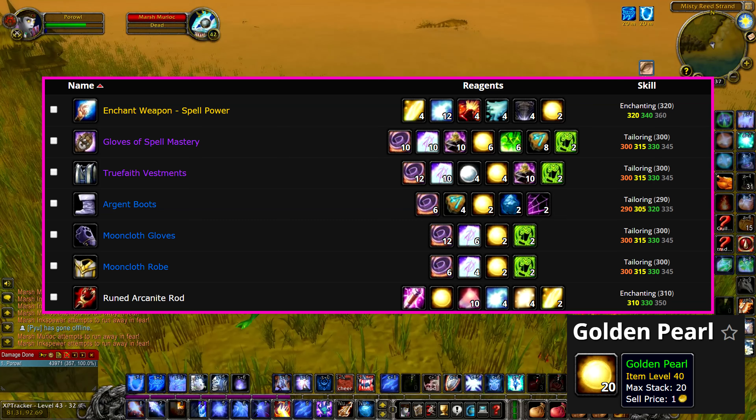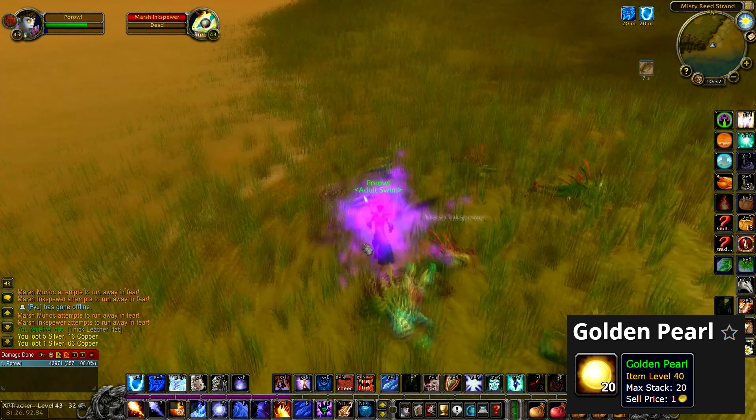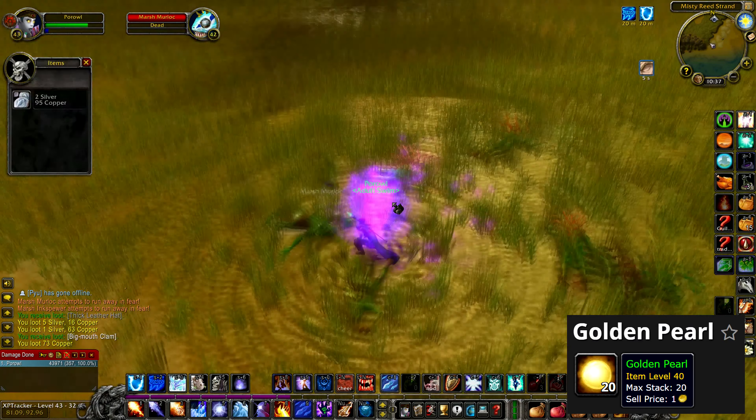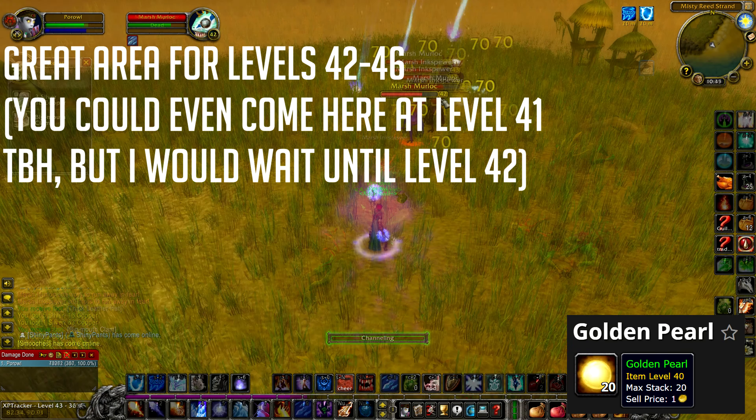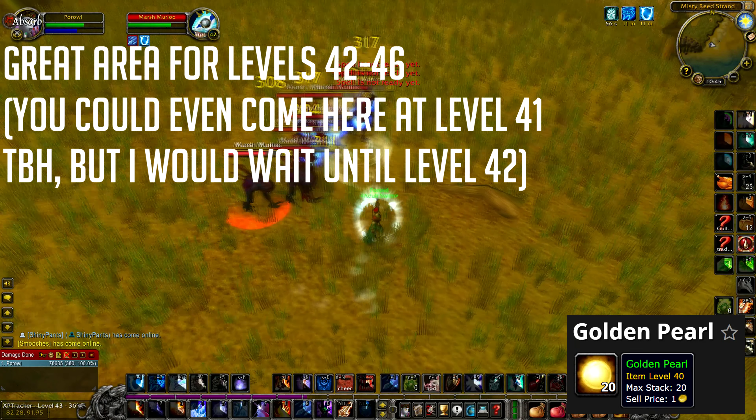Golden Pearls are used to craft various items, and Big Mouth Clams are the only way to get Golden Pearls, making this a very valuable AoE farming spot for mages. You can start farming this place at level 42 due to the level of some of the Murlocs, and stay here until level 46.